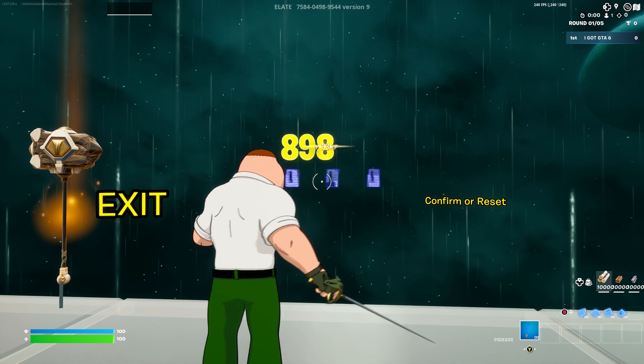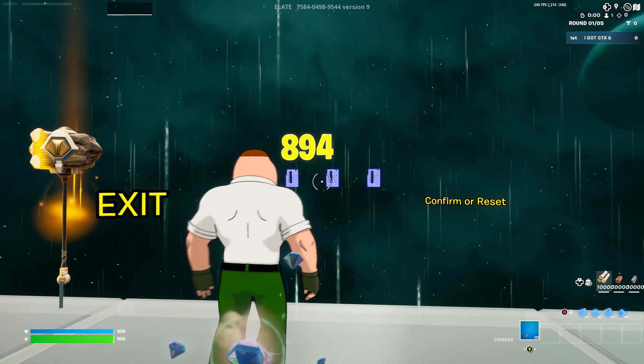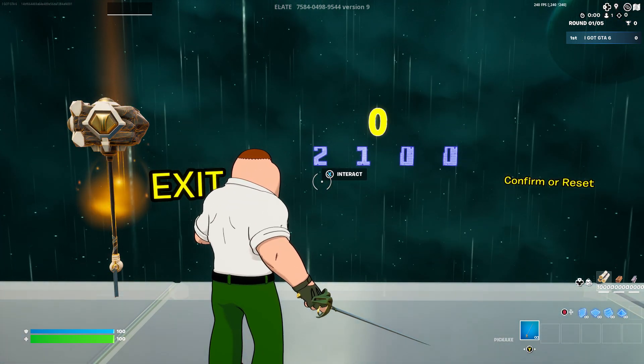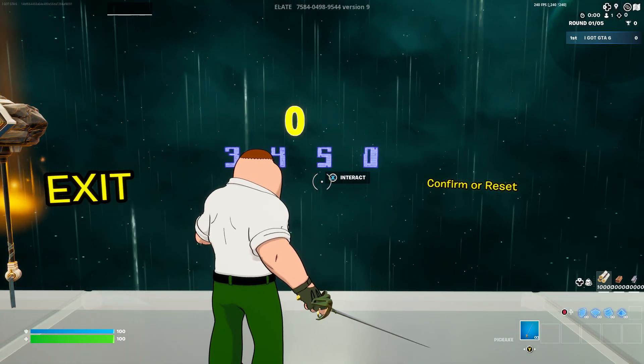The only annoying part is you got to wait nine minutes sitting here. I understand it sucks, but we got to wait for the timer to go down. Go get some food, chill for a little bit, and relax. Once it's done, we need to put the code in — it's going to be three, four, five, and two. Put that code in and you're doing tremendous things.